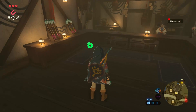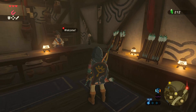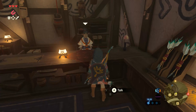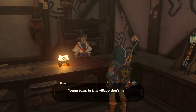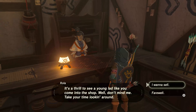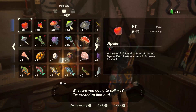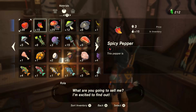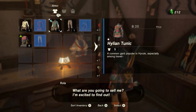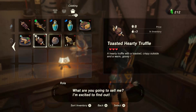This is the arrow store, by the way. I've been in here — I just opened the door and I left immediately. There's a sign out front. Hello, lonely arrow girl. What's up? Rola — that's a pretty name. 'I can't remember the last time we had a customer in here. Young folks in this village don't have much use for a bow. It's a thrill to see a young lad like you come into the shop.' Don't mind me, take your time looking around. I want to sell. I didn't really actually want to sell, but I might as well — I guess we could sell this stuff, it's sort of taking up space.